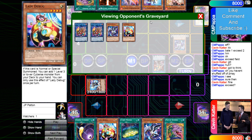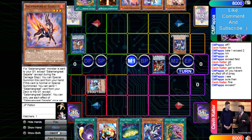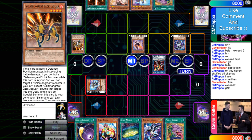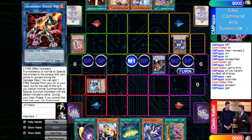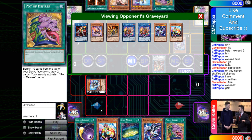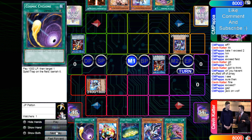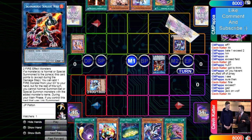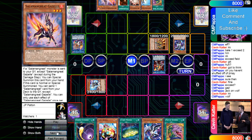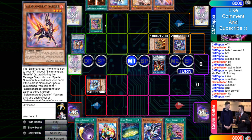Exceed brings itself out, then makes Banelings go into Wolf. Gazelle summons itself — he just does not care about game one. A Nibiru right here would just be game. He links in Wolf, Jack targets Wolf.